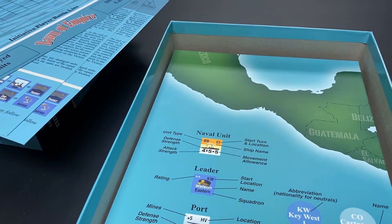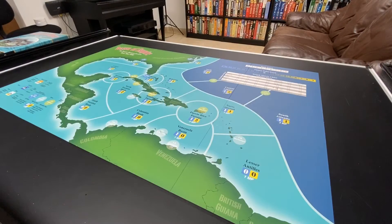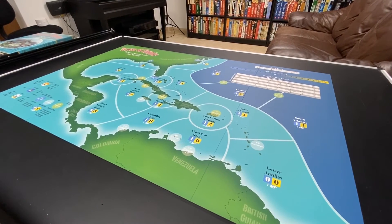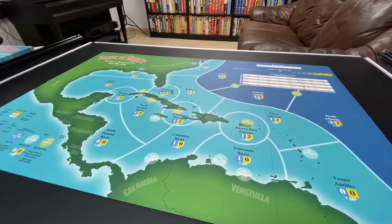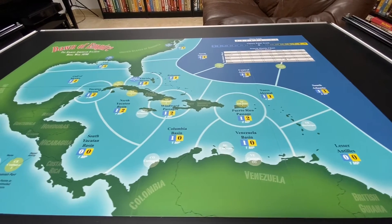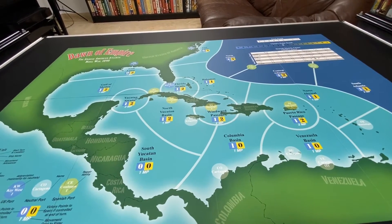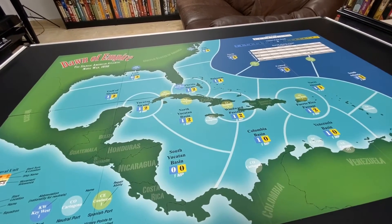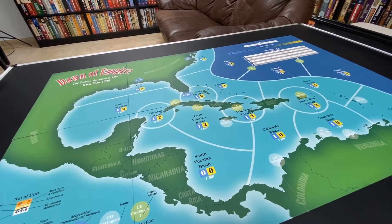Here we have the map. We'll now open it and take a close look. It is 22 by 34 inches, a mounted map board, and the quality is very good — it is well mounted and lays flat immediately. It shows the Caribbean basin and also the Atlantic Ocean. The Caribbean areas are in light blue and the Atlantic areas are in dark blue.